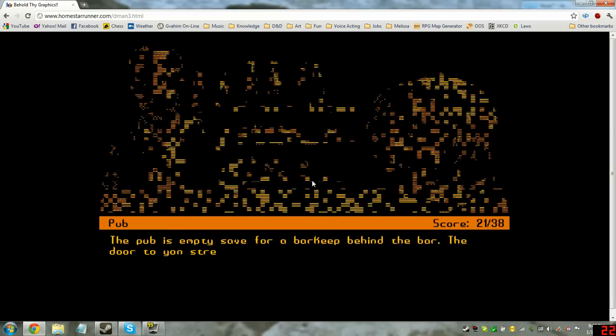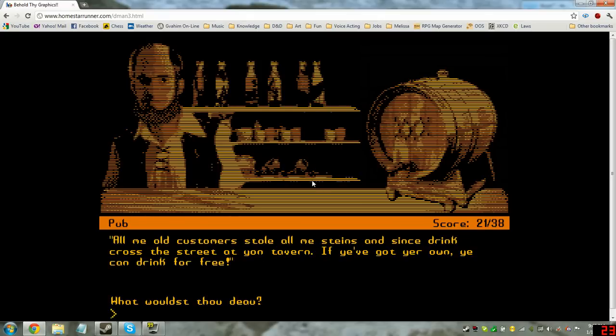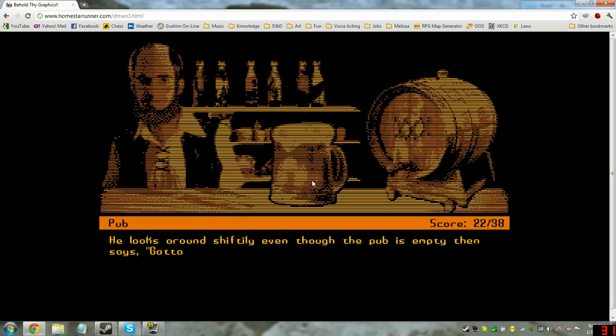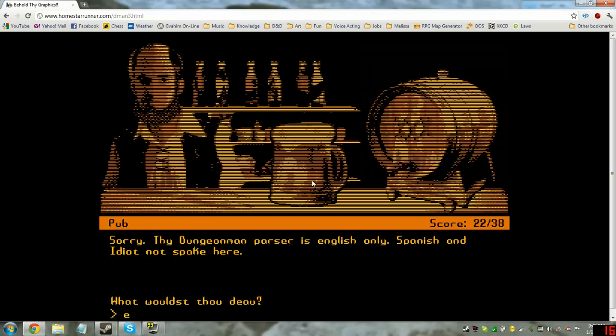The pub's empty, save for a barkeep behind the bar. Talk barkeep. 'Me old customers stole all me steins and since drink crossed the street at yon tavern. If you got your own, you can drink for free.' Use stein. 'Coming right up.' Barkeep draws a disgruntled-looking liquid from the barrel — tis mongrel pee. You ask the barkeep if he's seen any good dungeons lately. He looks around shiftily and says, 'Gotta watch what you're saying round here, love. If I were ye, I'd talk to the Kigalonian in the tavern across the street — he's got a Frenchie-type beard and mutton chops. He can help ye.'